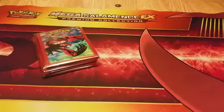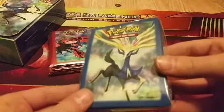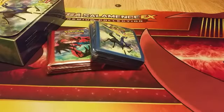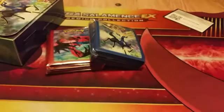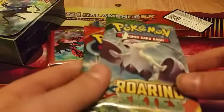And then we have some Xerneas card sleeves. And then we have a code card for all of this for one lucky viewer. And then we have an XY booster pack and an XY Primal Clash booster pack.